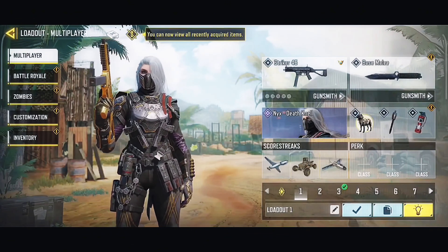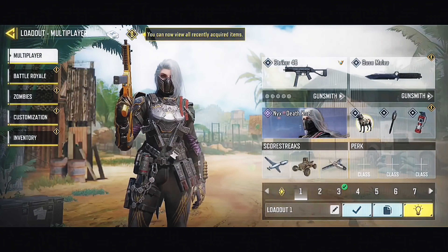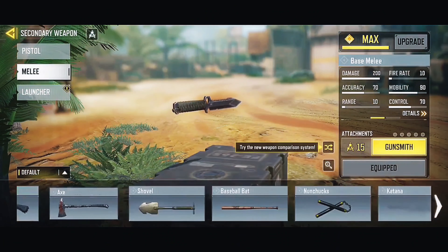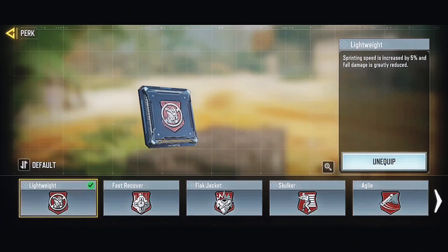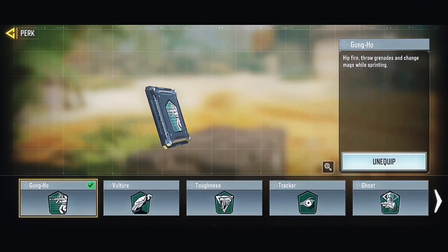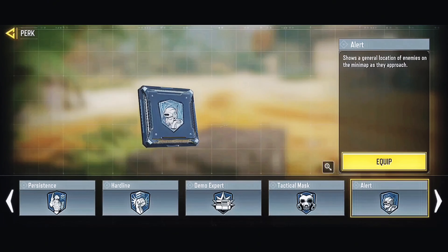Hello everyone, welcome to another Call of Duty Mobile video. Let's assemble the Stryker 45 gunsmiths. The first gunsmith is the holographic sightless (aggressive) version. For melee, use boxing gloves to switch fast and run faster. In perks, use Lightweight to run faster and move better, then Gung-Ho to reload fast while running — this increases mobility. Lastly, use Alert to reveal nearby enemies.